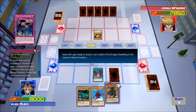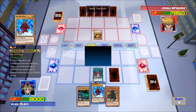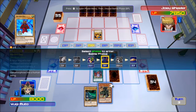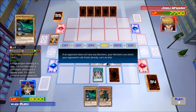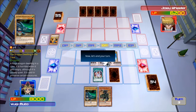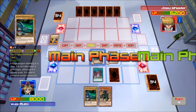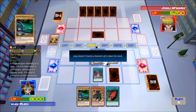Now let's get ready to attack. Let's switch the Dragon Dwelling in the Cave to attack position. Now let's summon the Nin Ken Dog in attack position so you have another monster to attack Joey. Our attack is all set — let's switch the battle position and attack. If an opponent does not have any monsters, your monsters can attack your opponent's life points directly. Attack Joey directly now with the Dragon Dwelling in the Cave. Now let's end your turn. Joey doesn't stand a chance — let's clear his clock.